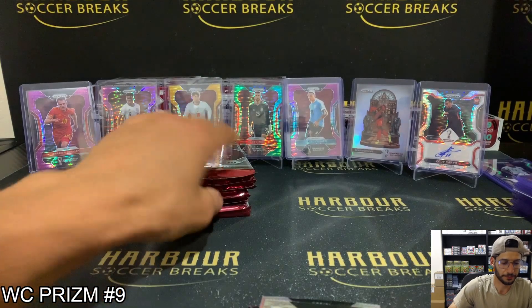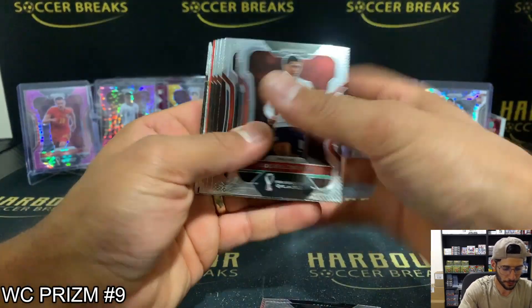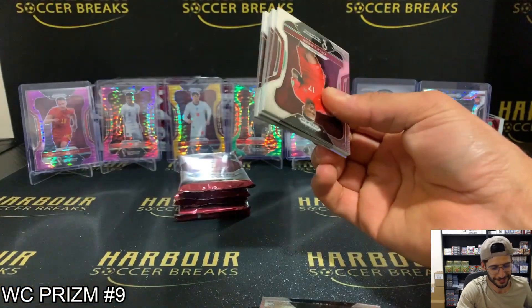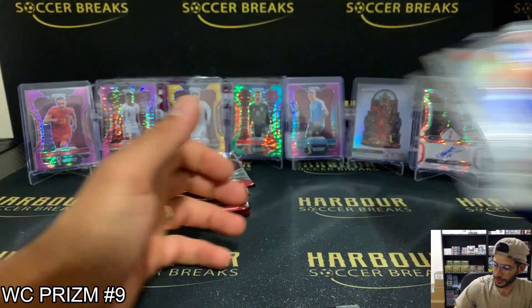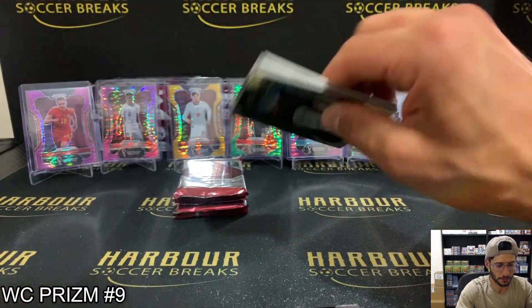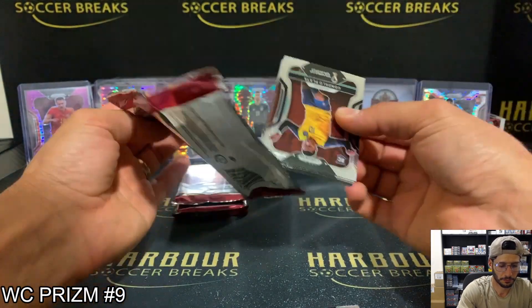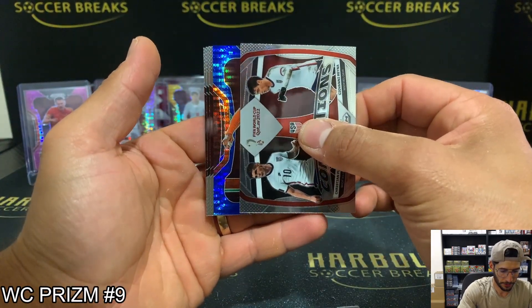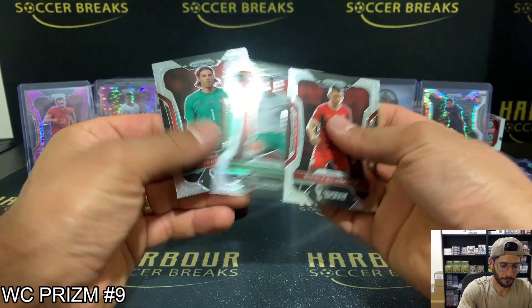Base pack — another base pack. There we go, we got a bit of blue action. Here's Virgil van Dijk for the Netherlands — that's the others, Stig. 17 of 49, and some base there. Kimmich Breakaway. Here we go — for Belgium, why not? National Pride — Yuri Tillemans! It's a Belgian kind of night for the inserts.